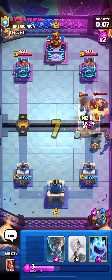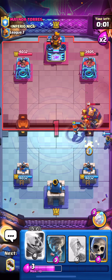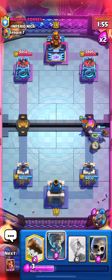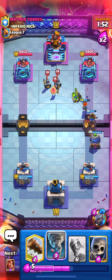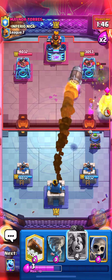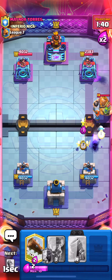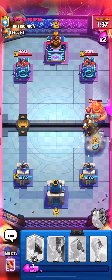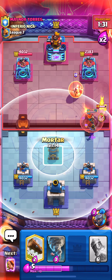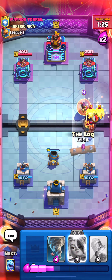Let's cycle skeletons and log the musketeer to make sure she goes down. Play Valkyrie to keep Little Prince alive — we have the ice spirit to freeze the royal giant. Let's wait for the royal giant to go down, then play the evil mortar. We have tornado ready if needed. The guards go down. That rocket was absolutely horrendous — we even missed it. But we actually still got some really good damage, so I can't even be mad. Let's get Little Prince down.